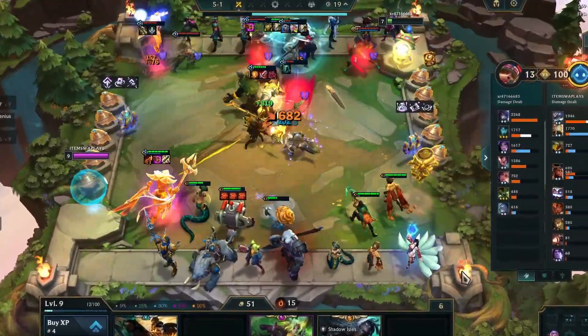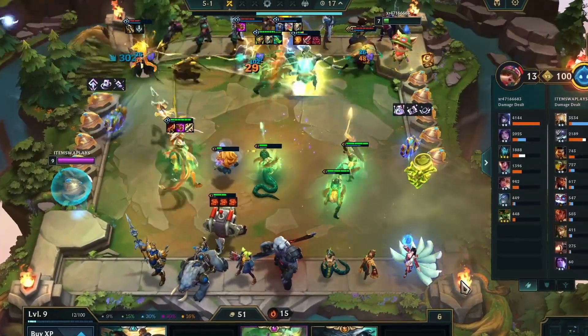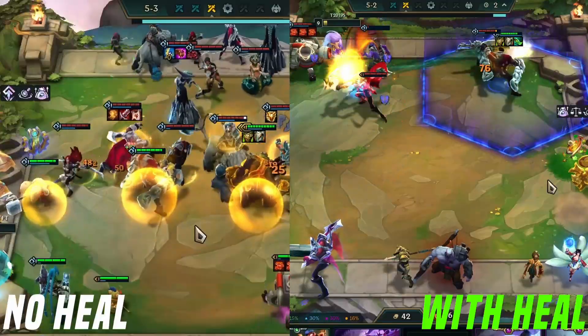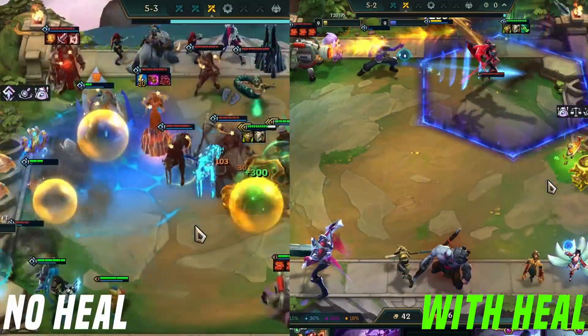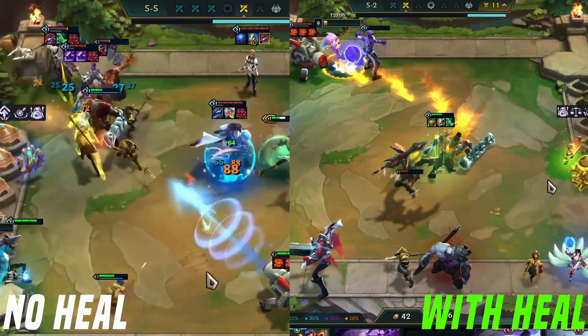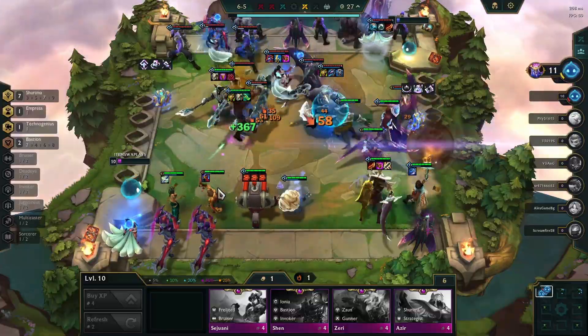Get ready to witness the spectacle as Quesante sends enemy units flying off the board. That lightning-fast health regeneration is truly something to behold — it's like watching a superhero in action. Take a peek at this quick side-by-side comparison: the old Quesante couldn't heal, but this new one does, and the only thing that can kill him is damage over time.